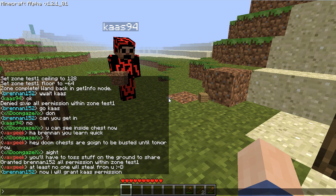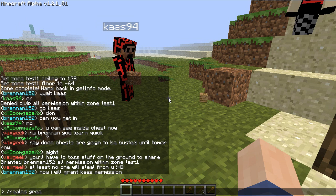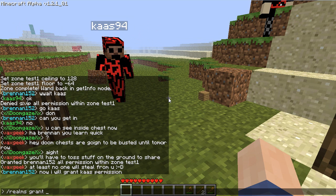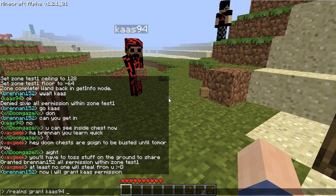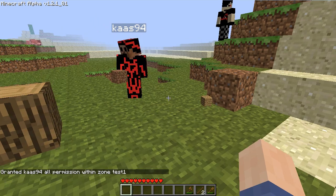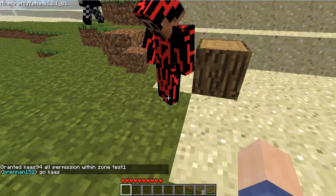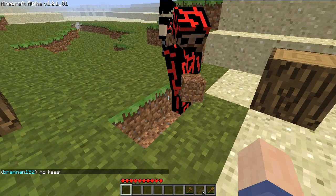Now I will grant Cass permission. To grant him permission, you do 'slash realms grant Cass94 all test1'. Now he should be able to move in here. Come on, let's go in here, Cass. Now he can move around, he can edit stuff — everything is fine like that.